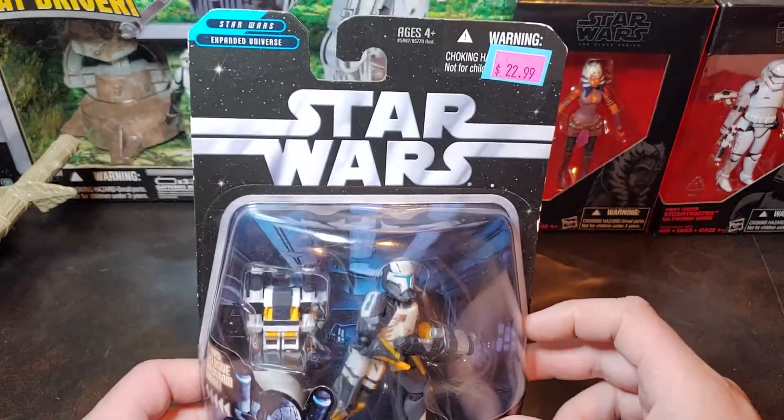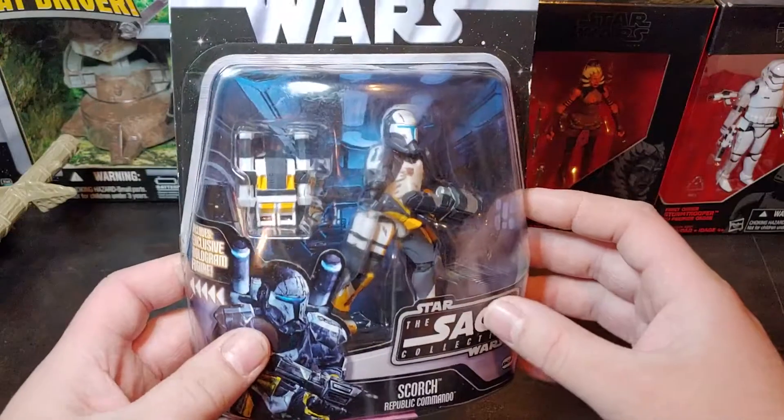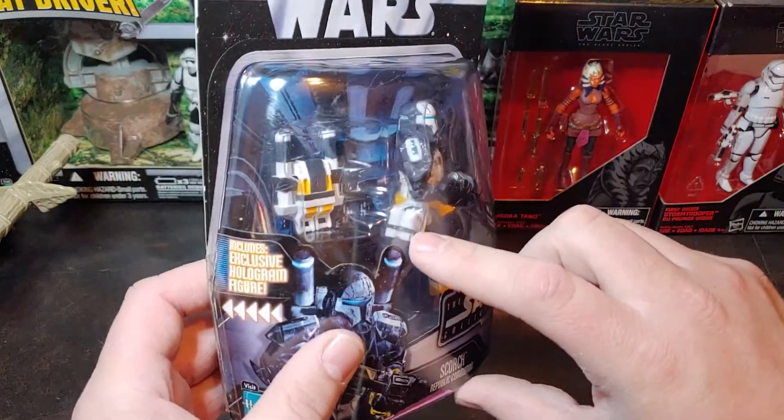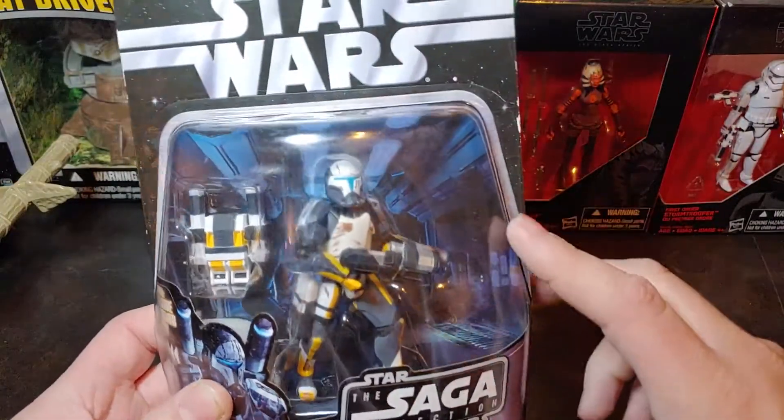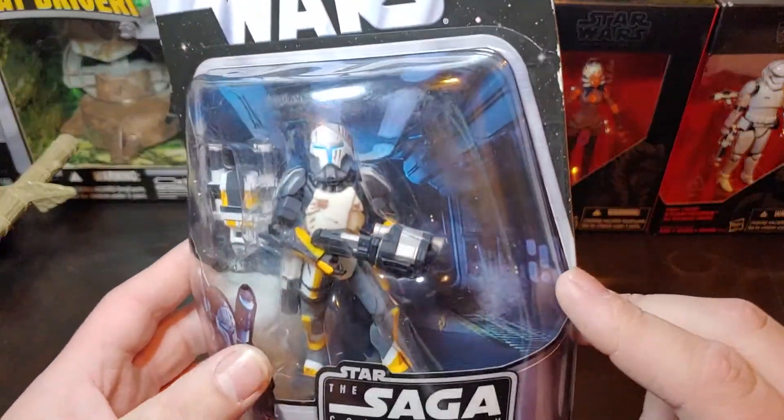This is the single release Expanded Universe Scorch figure. It comes with what looks to be explosives on his leg, a backpack, his larger blaster, and some nice weathering detail on him.